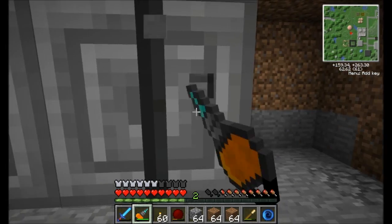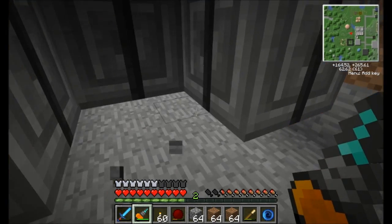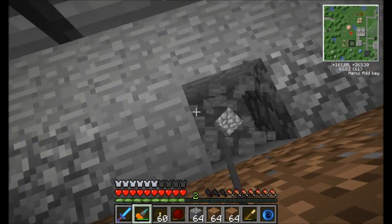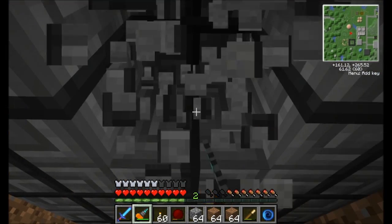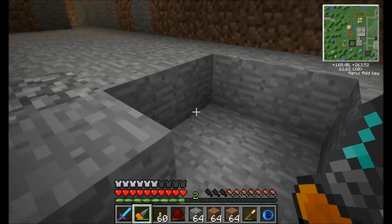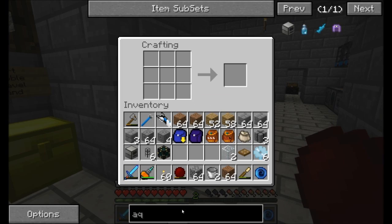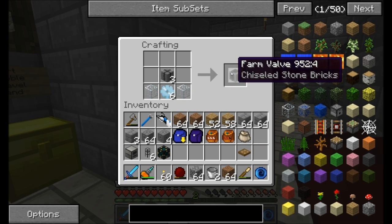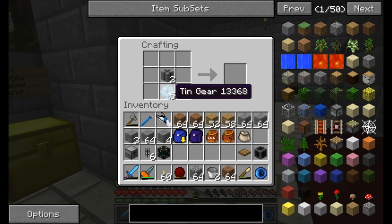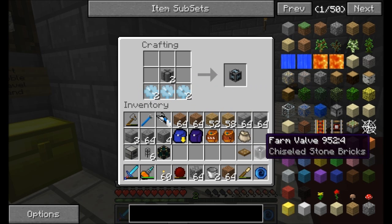I'm going to steal this corner, and I'm going to steal this block right here. And I'll probably steal this block right here too. I'll be back once I've got a few things to help me out. So like I said, we're going to need a couple extra blocks here.